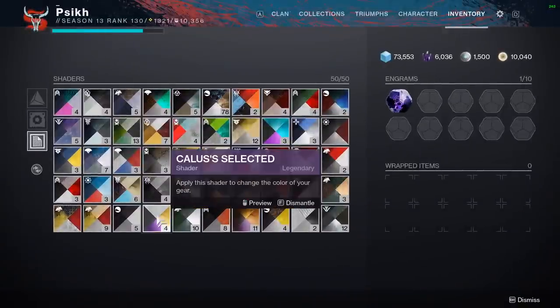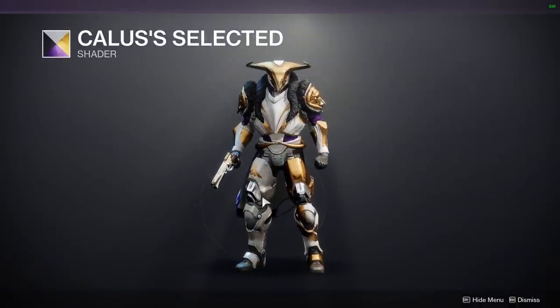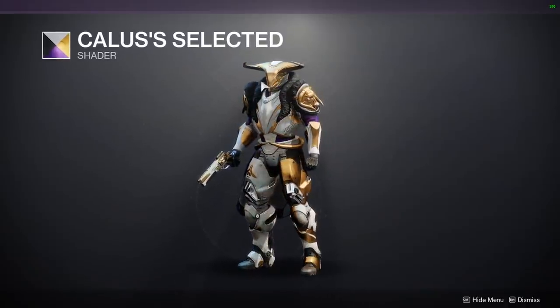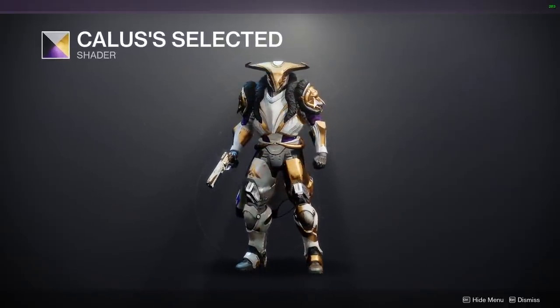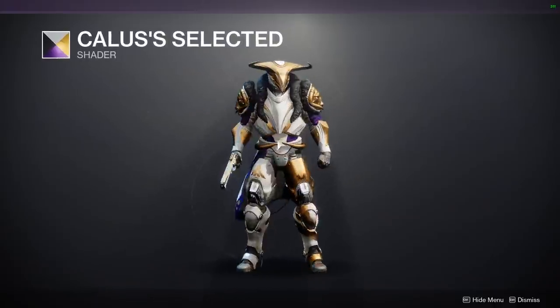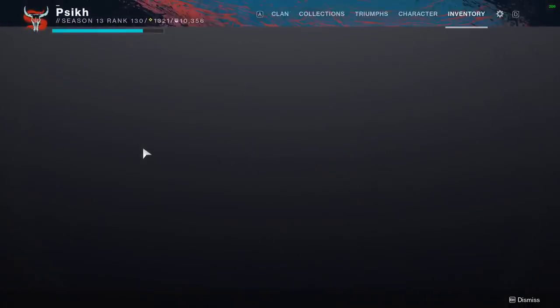Number 3, Calus's Selected. This shader is amazing — it's just such a nice color. You can't really see it because this armor set doesn't work very well for it, but it has a nice glow on pretty much every other armor set besides this one. I don't really know why it covers the glow, but that doesn't matter.